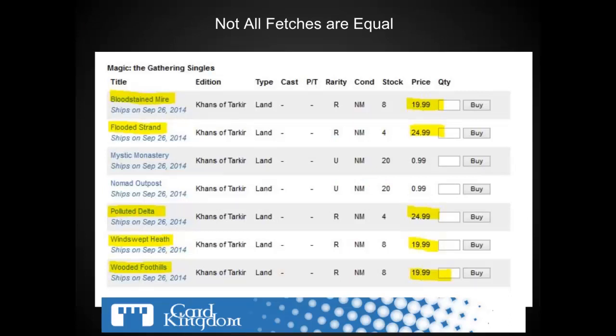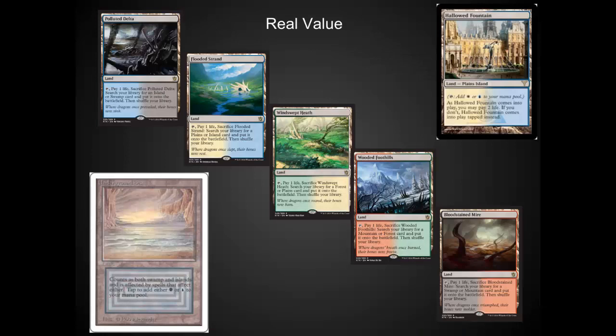To get fetches right now, you're going to be looking at spending between $15 and $25 for them. Most places have started with the same price scheme that we're looking at over at Card Kingdom: $20 for the non-blues, $25 for the blues. Long term, if I bought a bunch of these at $25, I would not feel bad. They could drop in price to that $8 to $15 range, especially if they end up in event decks. But long term, they will go back up in price. So pre-ordering them and getting them out of the way is not a bad idea at all. You've got to remember that they're not all created equal, though.